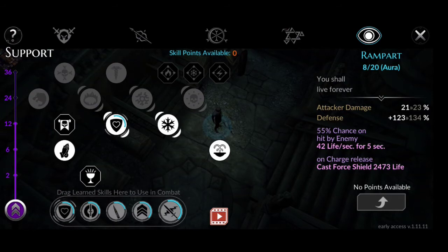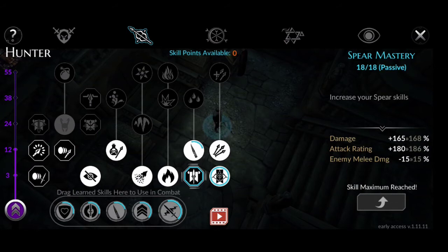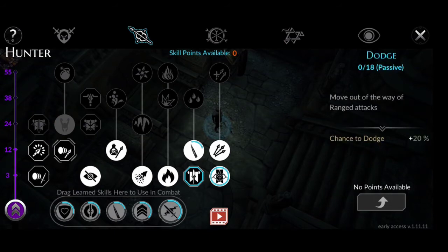We also have passives such as Spear Mastery 18 over 18, and Iron Skin 8 over 18. That's it for our passives. I forgot to add the Hunter dodge and avoid — maybe I'll include those in future max build videos.